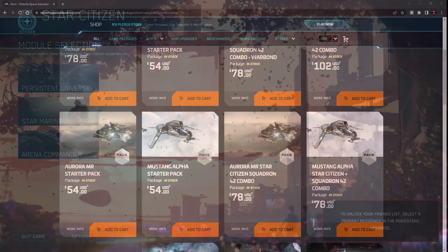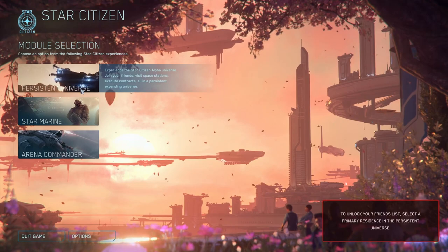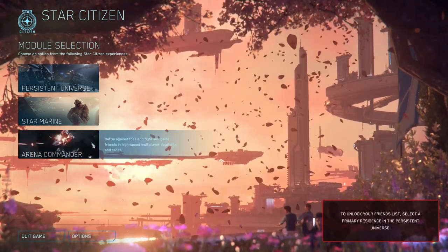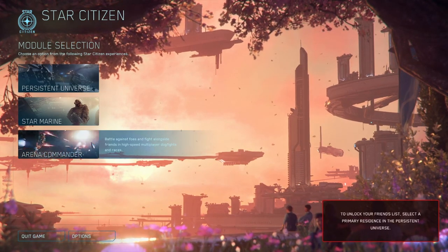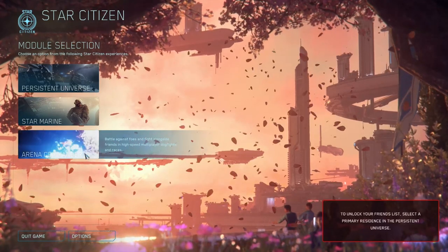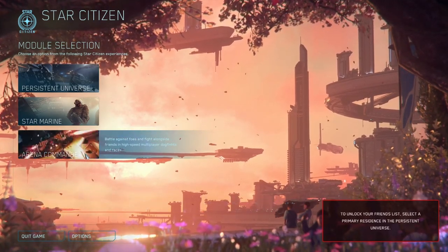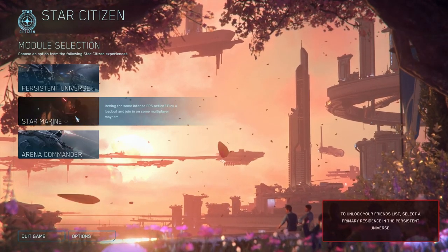Once you've chosen your game package and installed the game, you'll find yourself on the main menu with options for Persistent Universe, Star Marine, and Arena Commander. Arena Commander is an arena where you can take on waves of pirate NPC pilots, alien NPC pilots, or other players in PvP ship-to-ship combat. There's also a race mode with one track available — really good fun and it definitely improves your understanding of flight in Star Citizen.